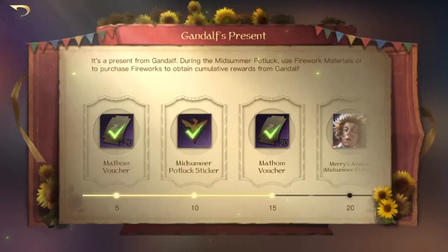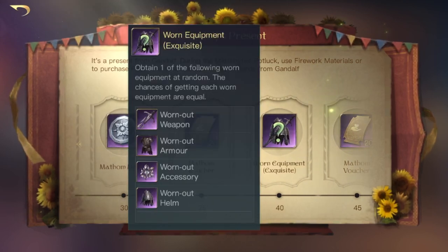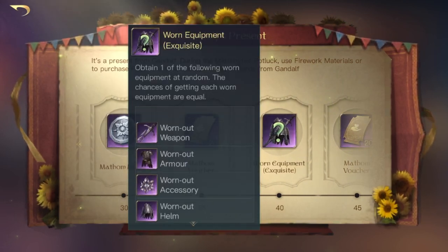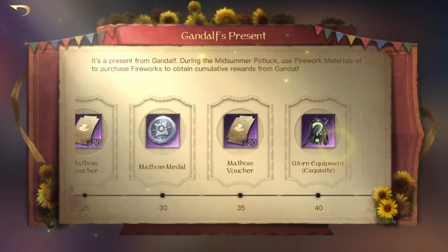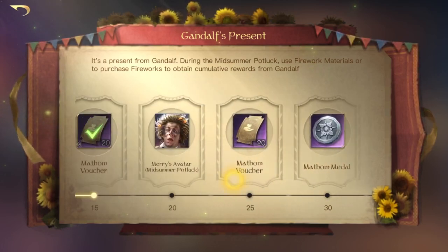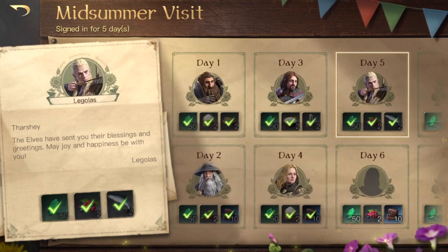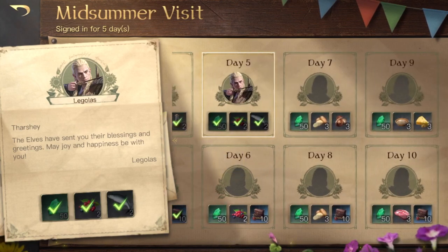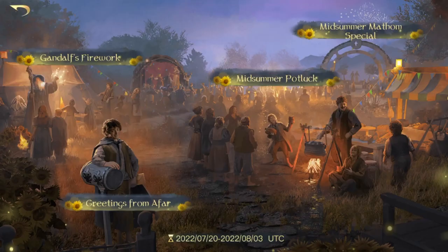Further up there are more rewards including a mathem coin, mathem medals, and vouchers — though 60 vouchers isn't really enough to get anything. The last thing is greetings from afar, which is basically a daily login that gives you ingredients plus gems each day and also gives you some stuff for getting fireworks. If you did enjoy this video, please drop a like, comment and subscribe, and I'll see you guys in the next video.